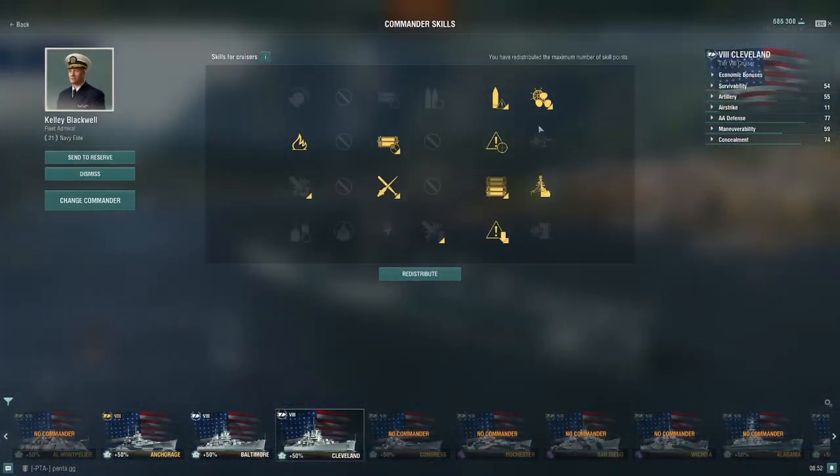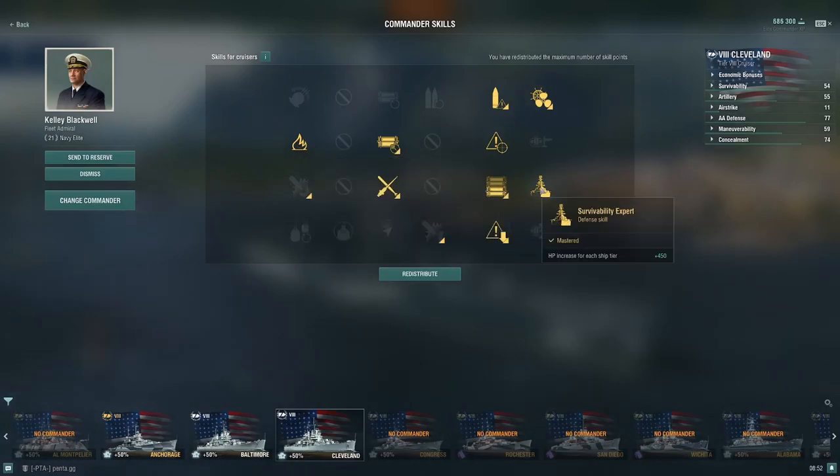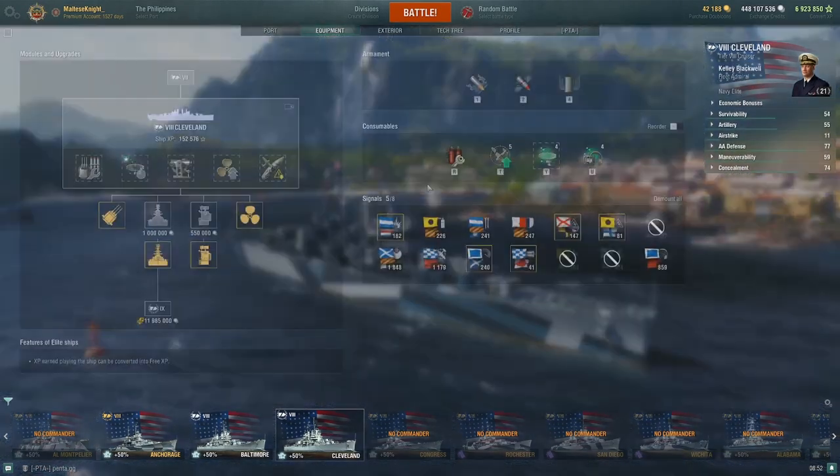For my commander build I'm running: Last Stand, Incoming Fire Alert, Priority Target, Consumables Enhancements, Demolition Expert, Adrenaline Rush, Superintendent, Survivability Expert, and Concealment Expert. A different build you could run is to take IFHE and remove whatever you want — IFHE is also an option if you want.